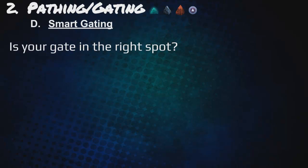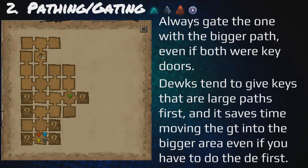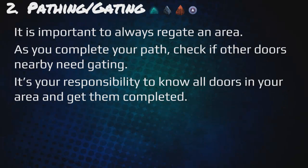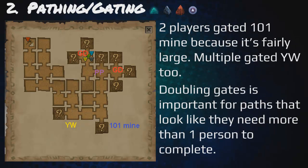Smart gating: is your gate in the right spot? In this example, green is at a guard door and also has the room to the west gated. They should move the gate stone to the guard door and regate the room to the west — having the team run two rooms is way worse than one person running two rooms to regate. You always want to gate the one with the bigger path, even if both doors are key doors. Dwanks tend to give keys for large paths first, and it saves time moving the gate tele into the bigger area even if you have to do the dead end first. Always regate an area as you complete your path, and check if other doors nearby need gating. Backing up gates: when a path looks large, it's better to have multiple people gate it. Doubling gates is important for paths that need more than one person to complete.